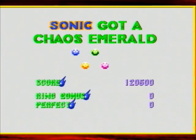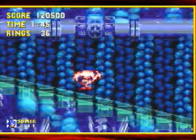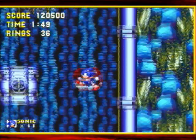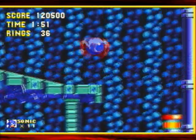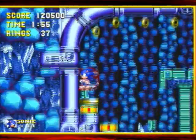There we go — that's the blue chaos emerald and I should have four now, only three more to go. That drops us back a little bit farther in the zone. We don't want to go up there so we're not going to worry about any of that.